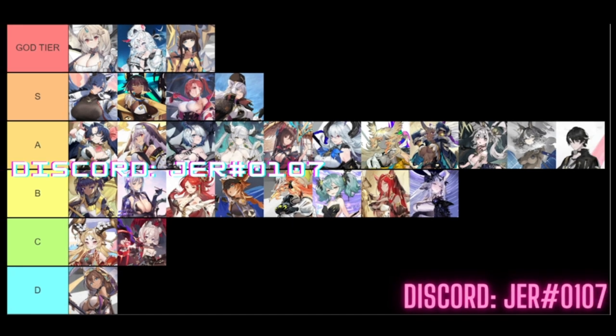The last one for A tier is Bastet, best paired with Horus. Her skill applies armor break to enemies, reducing their armor and resistance by 30 and damage reduced by 15. She also grants a shield to all allies when she dies, and at four stars gives an attack buff to all allies in the same row. That concludes A tier.